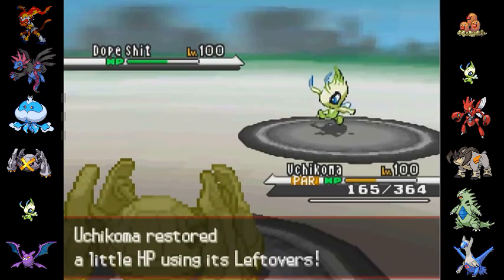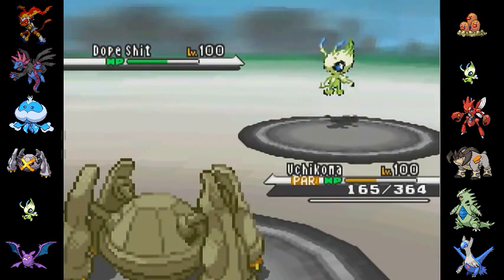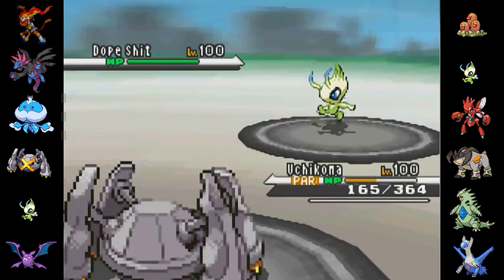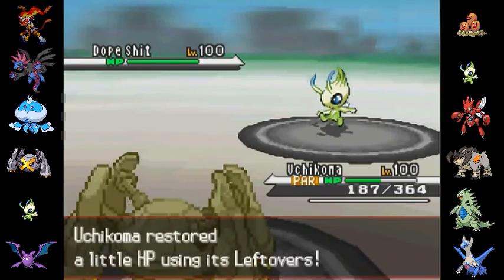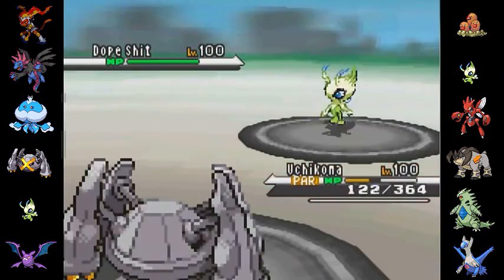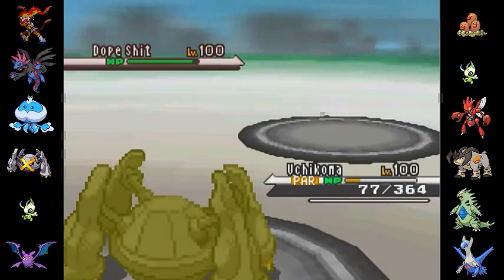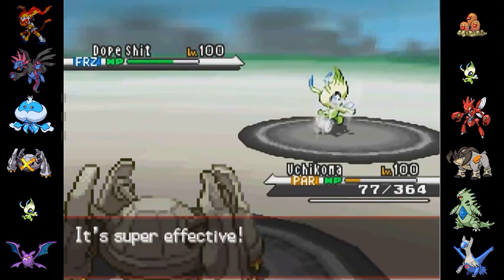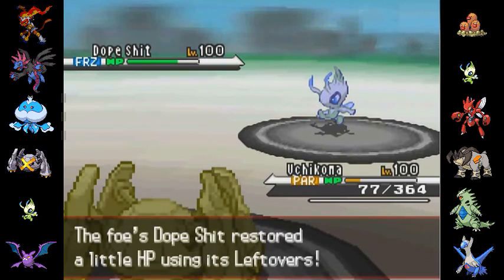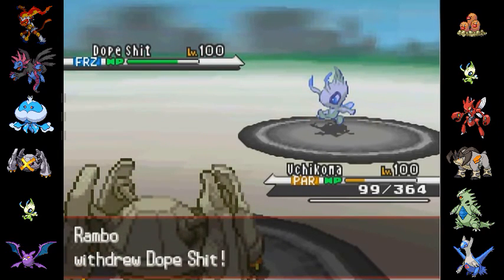My poor little Metagross is paralyzed and getting parahaxed more often than not, and his Celeby is up to full HP. He's going to go for the Hidden Power again — it's super effective, but luckily not doing that much. I get the Freeze Hax again! What the hell is up with this crazy RNG? Two Freeze Hax in a row.